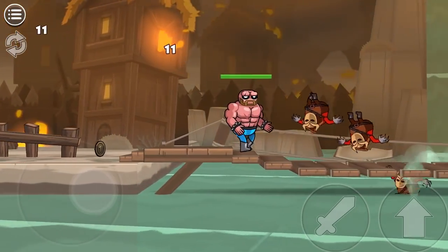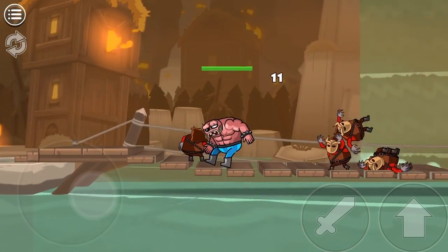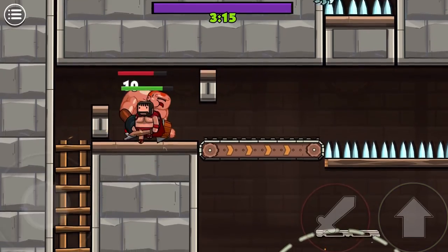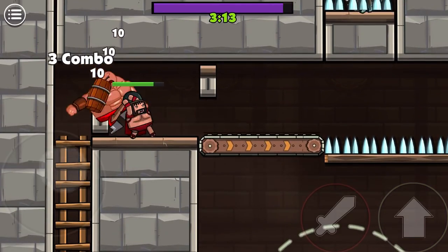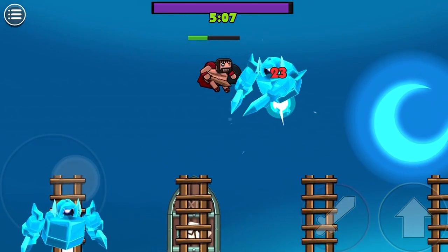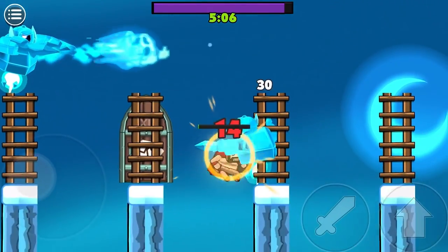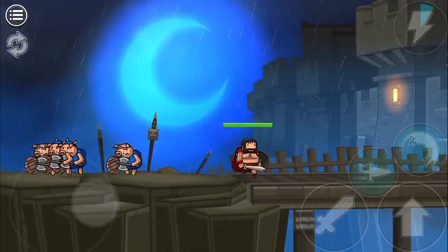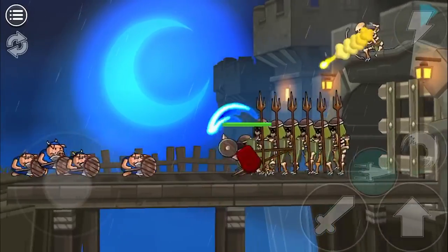Blackmoor 2 knows what its players want, and it sets out to give them as much of it as it possibly can. It's tricky when it needs to be, frantic when it wants to show off, and surprisingly smart for a game in a genre that's often described as mindless. You're gonna have fun. There's nothing here to change your mind about action platformers, but Blackmoor 2 is so well put together that you can look at it as a love letter to jumping, slashing, and boss fights.